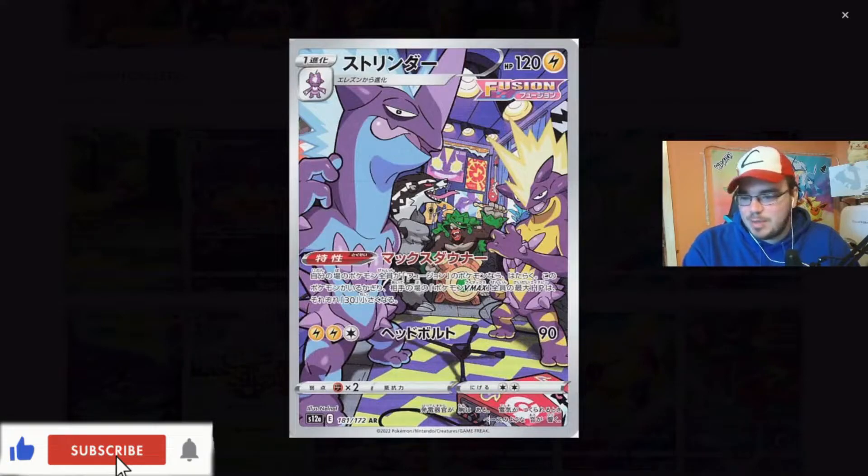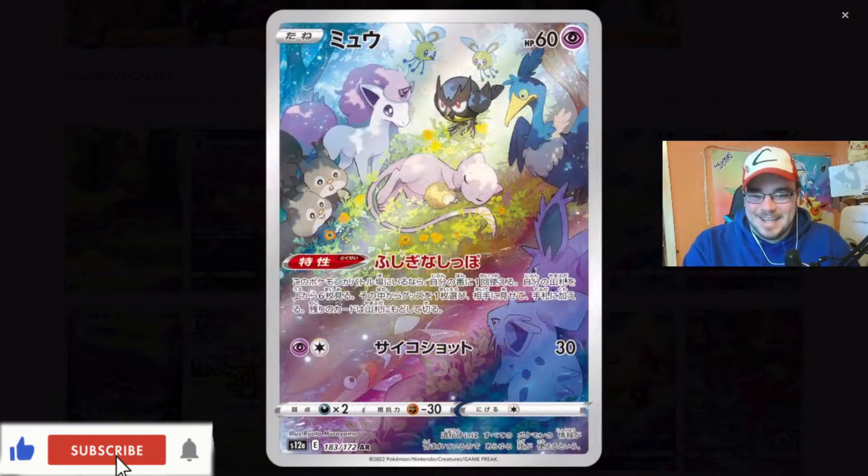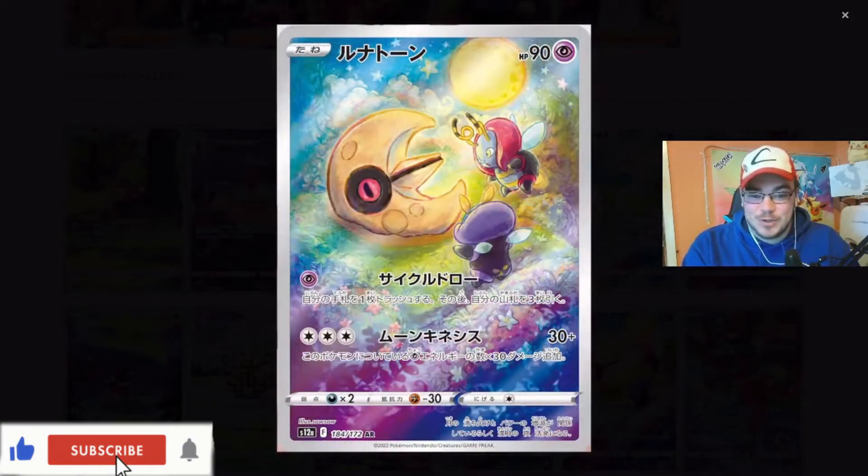We've got Rillaboom in the back just playing the drums. That is so cute! Mew - asleep, being protected and looked at by all of the Pokemon around it, just hugging what seems to be a berry or some form of pear. That is so cute. Unsure who this is going to be for - maybe the Lunatone. It could be the Volbeat. I'm going to say that's going to be a Lunatone because it's the larger Pokemon and we do have the Moon in the background there.